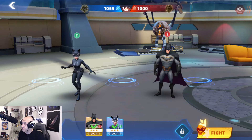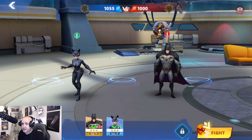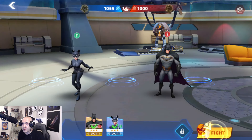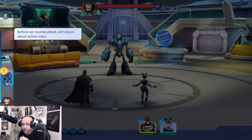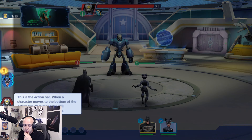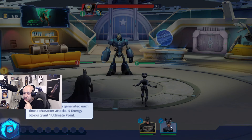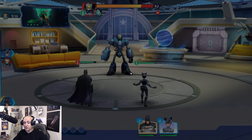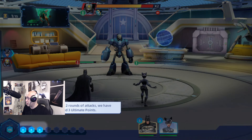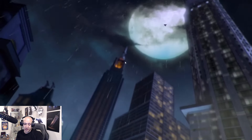Up top you can see your power and the enemy's power. You can prioritize your ultimates — who you want to go first, second, third, fourth. You can also equip different vehicles which help you do different moves in battle. The action bar shows how quickly you act, and the ultimate bar generates over time — once filled, you can perform specials. Batman requires three charges; you can see the plus three right there. She requires plus two. When you set this to auto it will automatically fire ultimates for you.